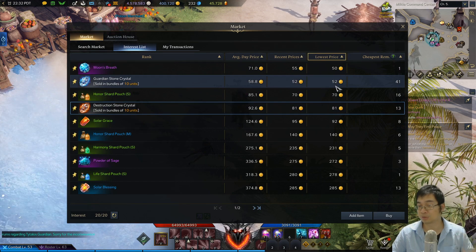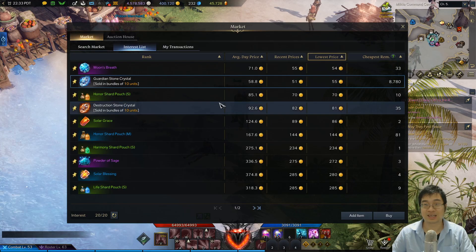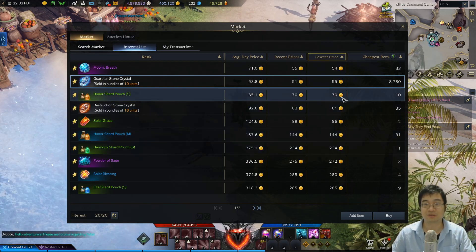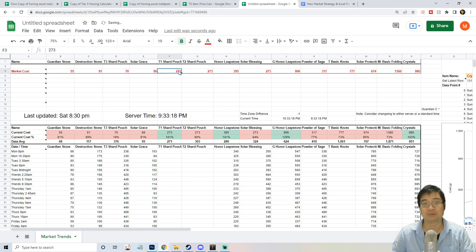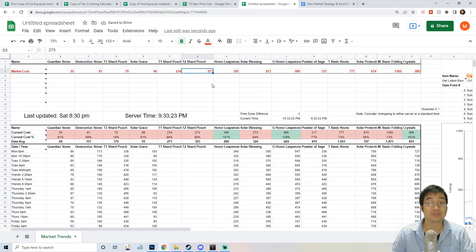On those interest lists, for items like guardian stones and destruction stones, you'll look for the lowest price in your server at a given time by refreshing it. I'll enter values now — for example, this one is 55, solar grace is 86. We usually do this while sailing or traveling, which is actually really nice. The Tier 2 shot is 285, and the honest stone is 317.